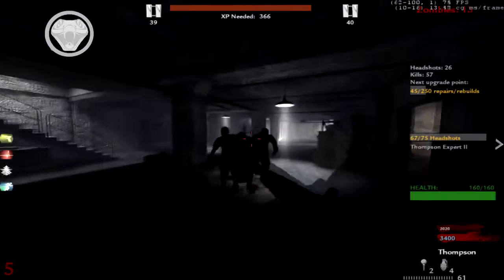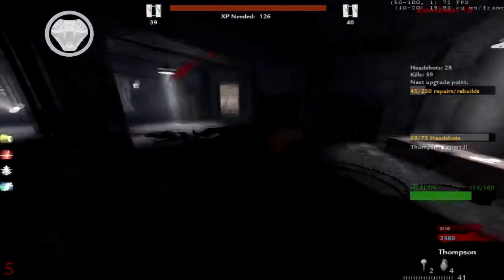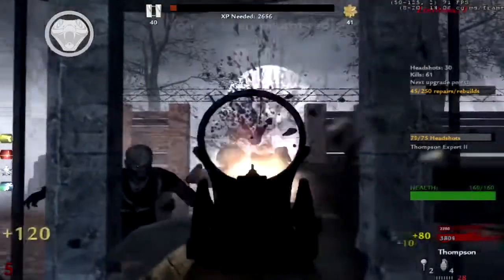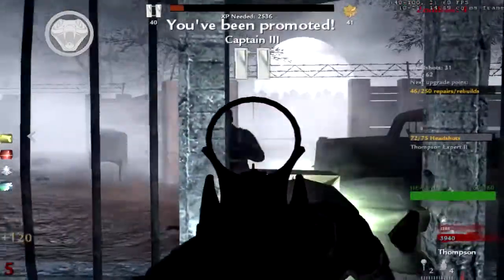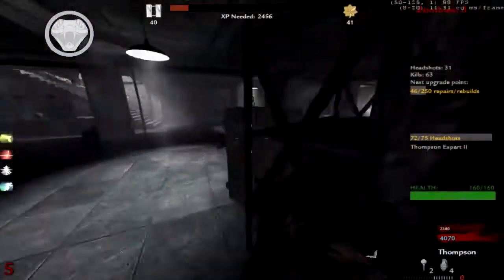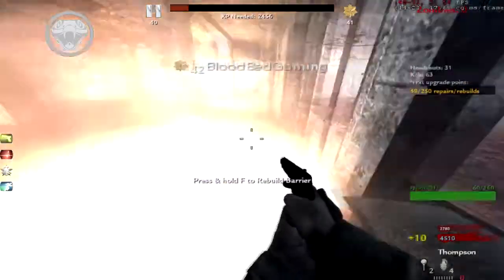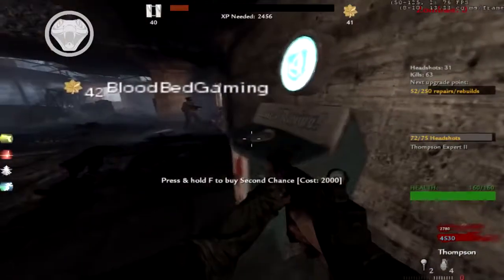It was really helpful. I'm definitely gonna move on. How do you see challenges? You press L for the menu — enable challenge bar. I've got 72 out of 75 headshots for the Thompson, and 21 out of 25 for the next challenge.